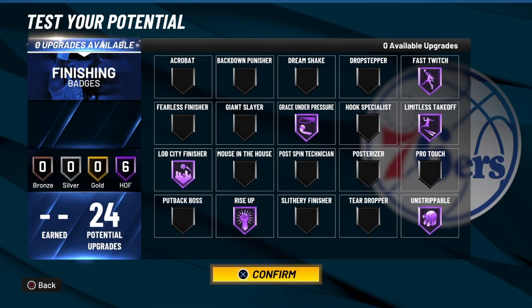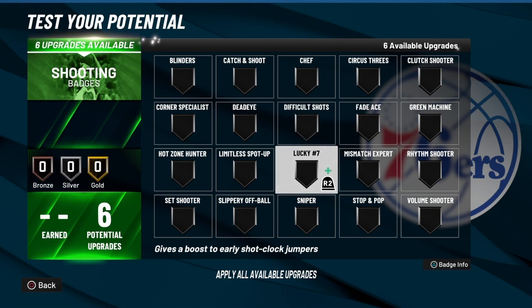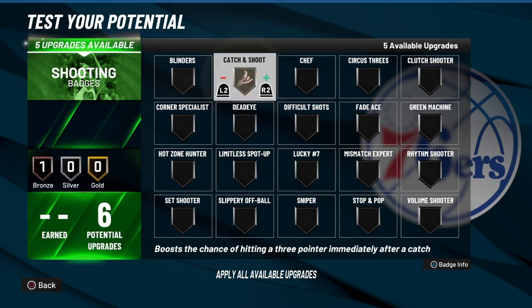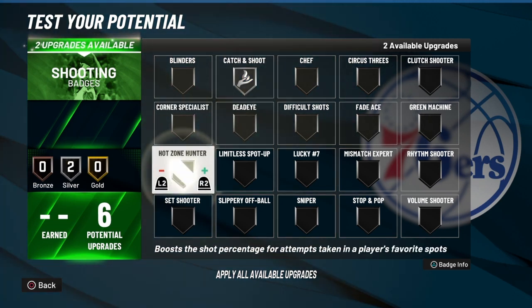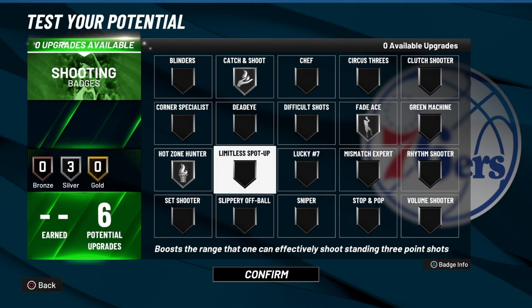Now I'm going to show you real player percentage. For shooting, I'm going to go Catch and Shoot, Hot Zone Hunter, and then Fade Ace. And you can go with Lucky Seven somewhere if you want.